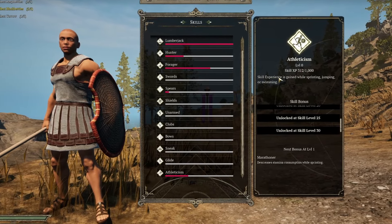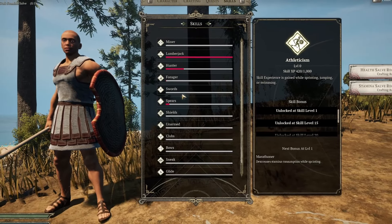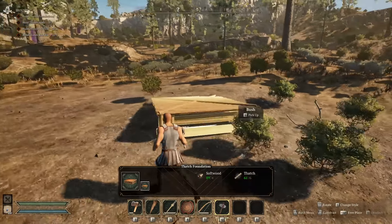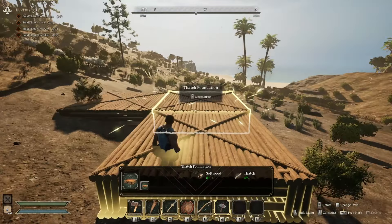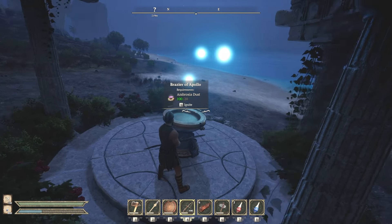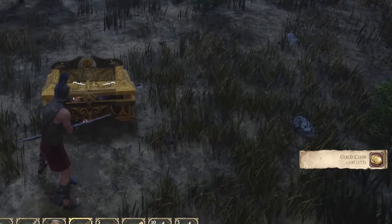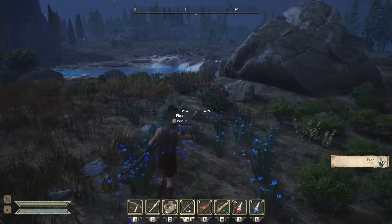Almost every activity you perform in this game has a skill to be leveled, with each level providing a unique benefit. For instance, as you level your foraging skill, the yield you receive when harvesting increases. You should have enough softwood and thatch to establish your first base. While exploring for a good location to set up camp, keep your eyes open as there are tons of points of interest to find, whether they be braziers of Apollo to ignite or treasure chests to loot. Treasure chests will be critical for your progression as these contain valuable gold coins, an important resource once we land on the main island.